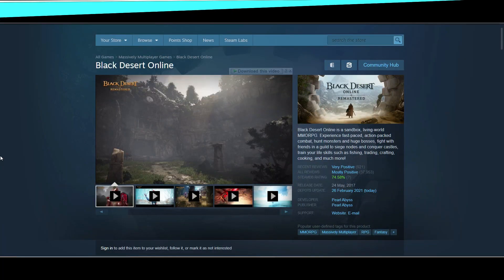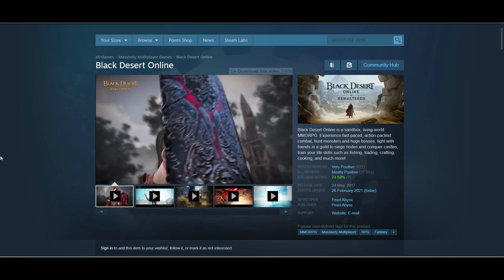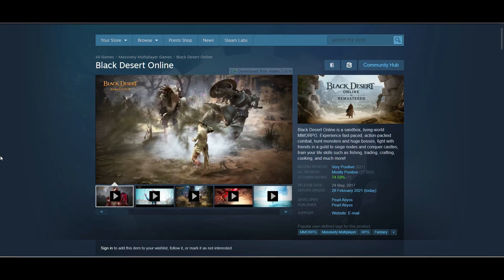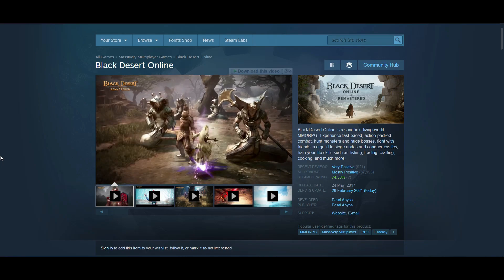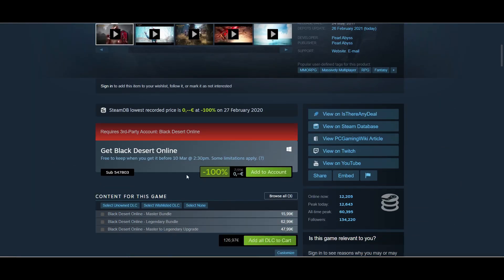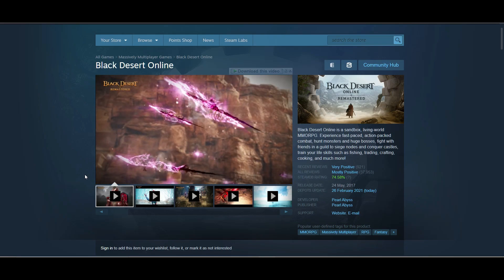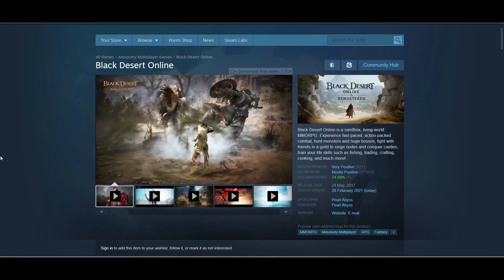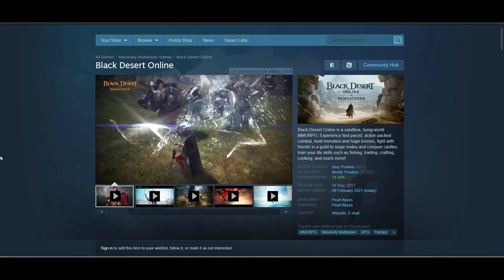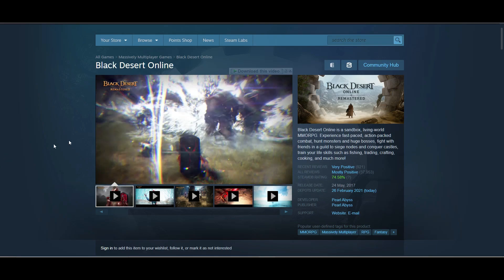Next is Black Desert Online, an online MMORPG fast-paced action adventure combat game. This is a remastered version, which is really cool. The game is free on Steam and free to keep — once you claim it, it's yours forever. Just click 'Add to Account' and it will be added to your Steam library. There is a small catch though: this game is not available in some regions. If it's available in your region, claim it; otherwise you may need a VPN, though I'm not sure if it will work in locked regions since it's an online game.